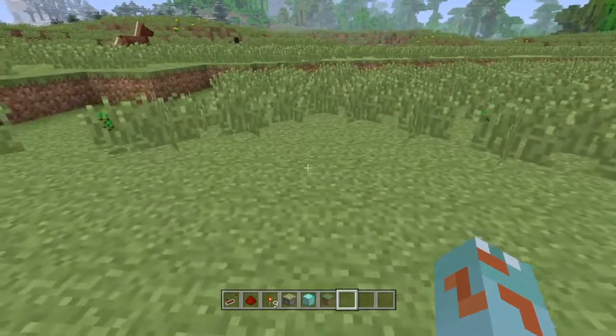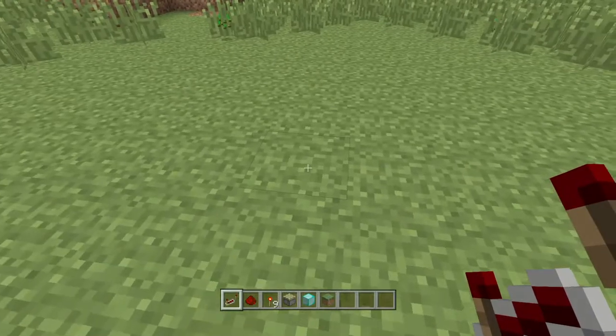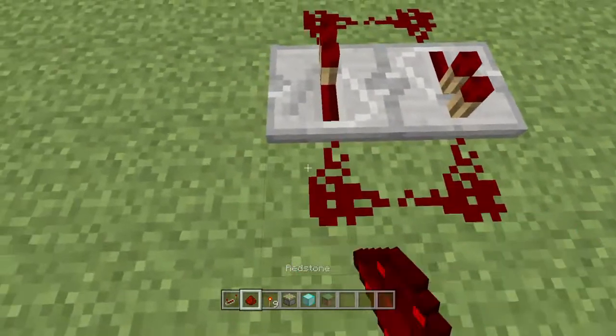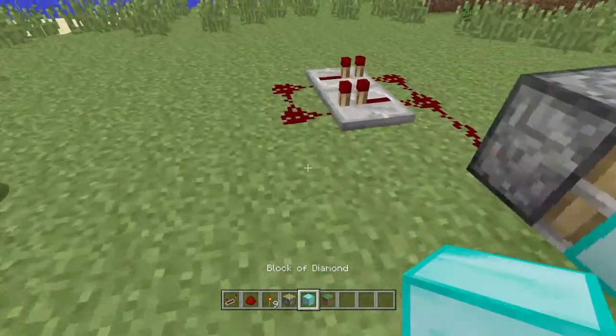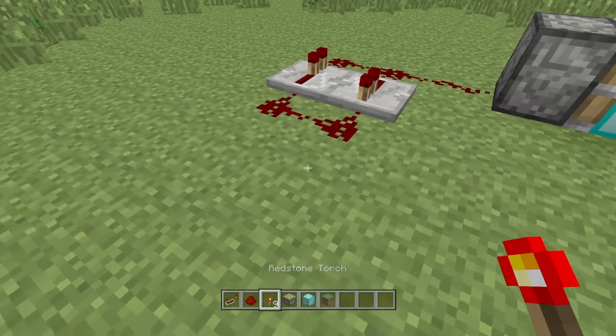What's up YouTube, Hunters here showing you a new duplication glitch and it's a tutorial. Place one redstone repeater here, place one redstone repeater here, place redstone here, here, here, and here. Then place one there. Get your sticky piston, put it right there, get your diamond block, put it there, and then place a redstone torch and delete it straight away like that.